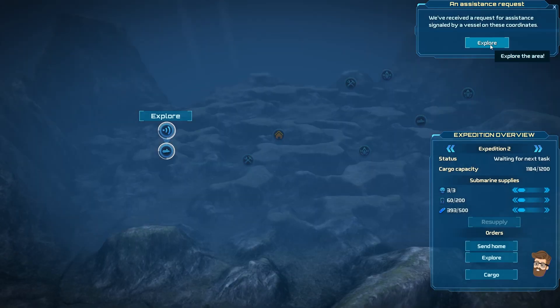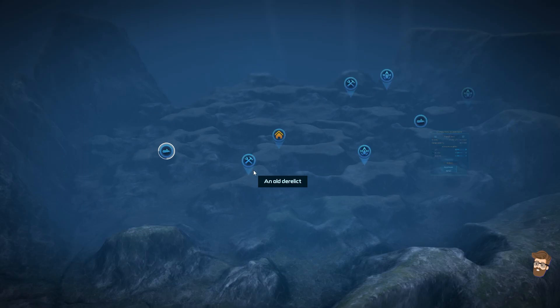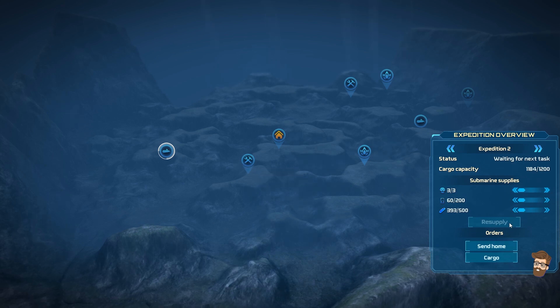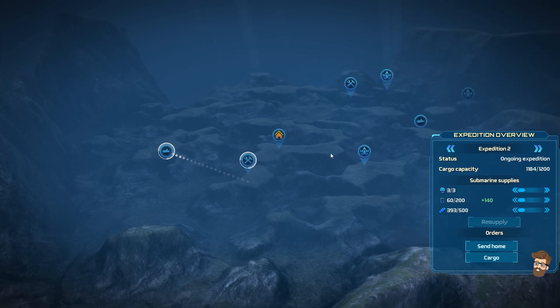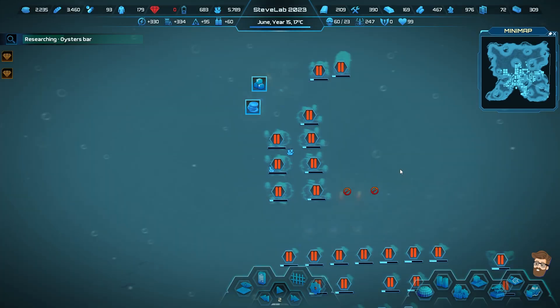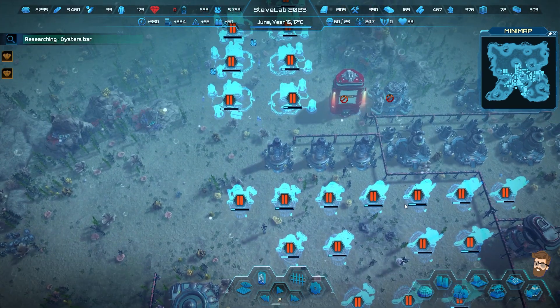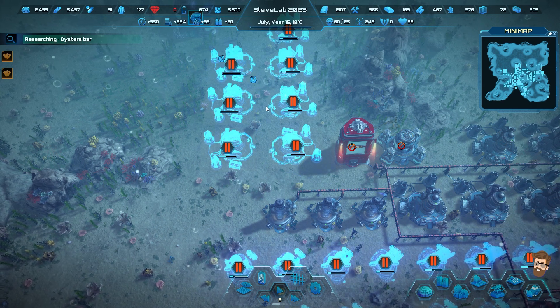I did get a notification from the expedition - received a request for assistance at these coordinates. They had to evacuate - nothing more we could do on that one. Let's do a resupply on materials and spend the cash on it. Send the expedition to that one. Also, I didn't need to line it up with this guy because I'm going to have a pipeline coming down this way.